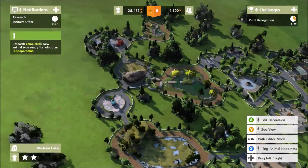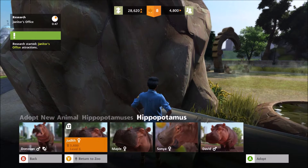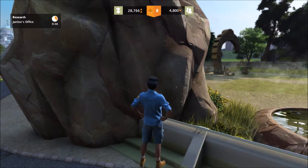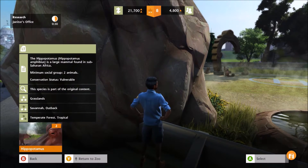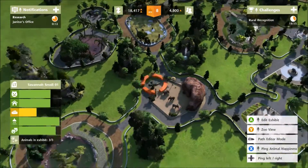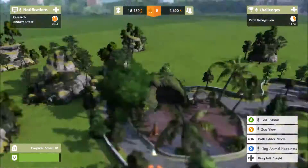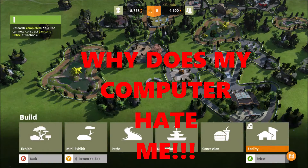Let's start the janitor's office research and add our hippos. The babies are expensive. Hippos are listed as vulnerable. Let's get three hippos and hopefully they like the enclosure — it's in the green. The bears seem okay, the elephants always seem more hungry which is weird, and the tigers seem to be doing fine. For variety we have animals from almost every biome.